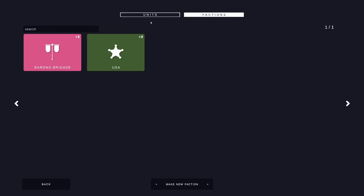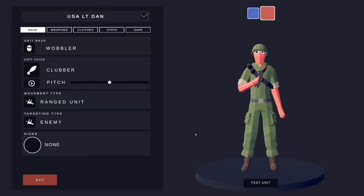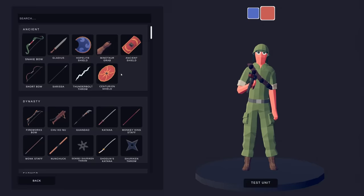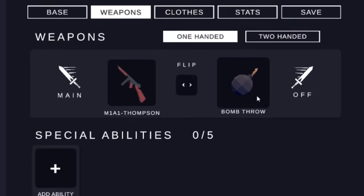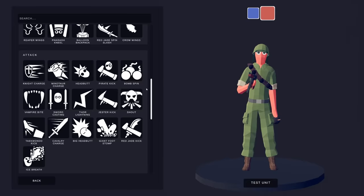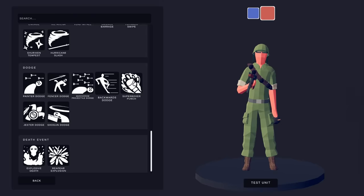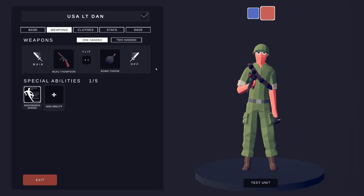I'm thinking we need a grenadier. We could edit Lieutenant Dan to also throw grenades. In his special ability, if he is a Lieutenant, he could do a bomb spin — but I think we're going to have him be able to dodge some stuff, so he's definitely going to have the backwards dodge. Alright, Lieutenant Dan, you're going to be throwing grenades too.